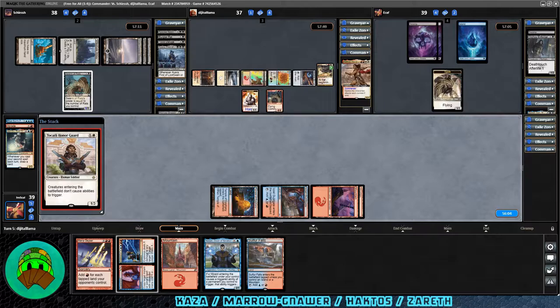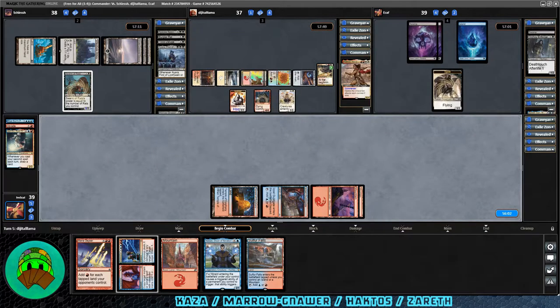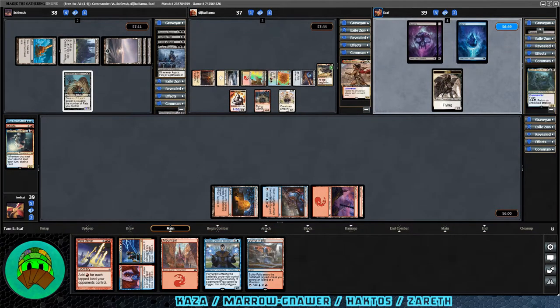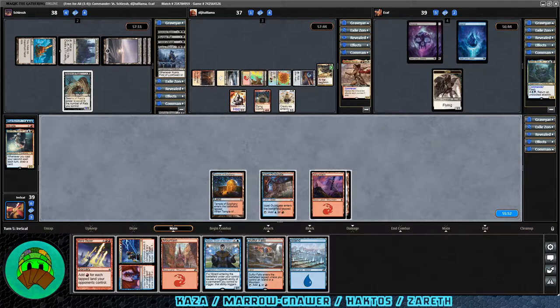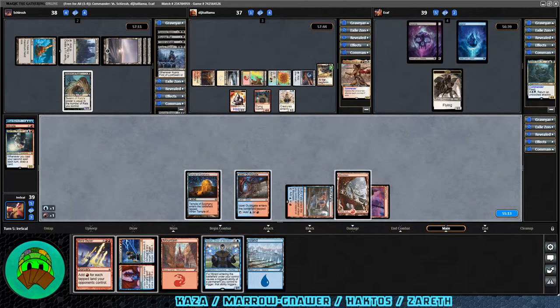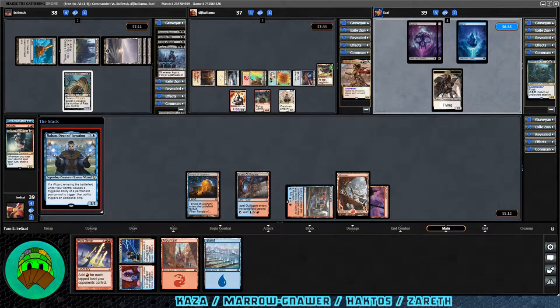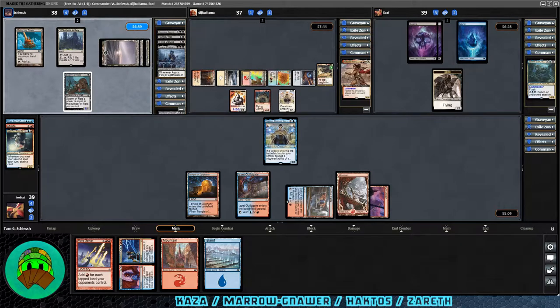Zareth still has nothing. Comes our turn, we get an island — not what we need. Let's play Sulfur Falls and pass. We could do Mana Geyser into Explosion for some damage and card draw, but I really want to save Mana Geyser for something better. In second main phase, let's just get down a Nabon as a blocker. I don't think anyone will kill it if they're paying attention to the Hushbringer. Pass. Over to the rat player — four cards in hand — let's see what they do.